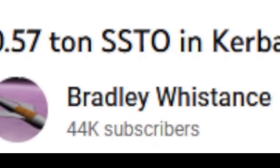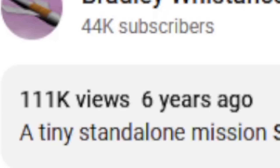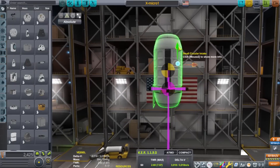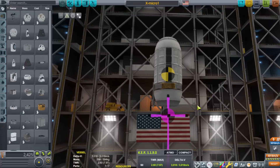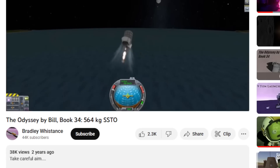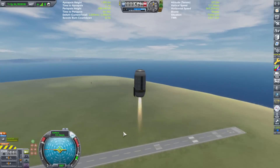Now, there was a YouTuber by the name of Bradley that about 6 years ago made an SSTO rocket that was 570 kilograms. We have to remember, though, that 6 years ago KSP was a completely different animal — the mechanics were completely different. Throughout the years, the devs have buffed or nerfed different aspects of the game when it came to engines, weight, and aerodynamic forces. So something like what Bradley Winston built 6 years ago would not work in today's version of KSP. His most recent one, from 2 years ago, also ran on an older version, and a lot has changed in 2 years.